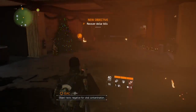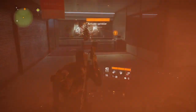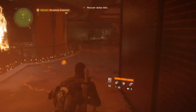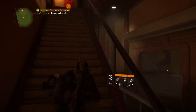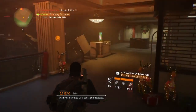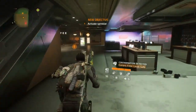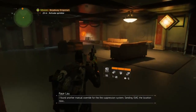Object test negative for viral contamination. Warning, fire hazard detected — according to the schematics there should be an emergency override up ahead. Warning — increased viral contagion detected. Bingo, that's gotta be our virus-infected bills somewhere nearby. Keep an eye out, but just don't lick them. Fire hazard detected — I found another manual override for the fire suppression system. Sending Isaac the location now.